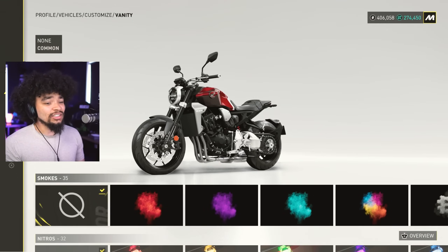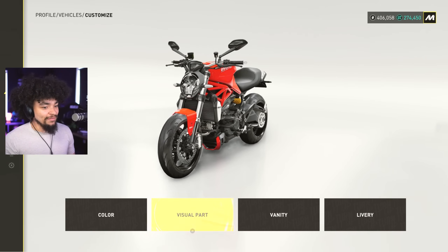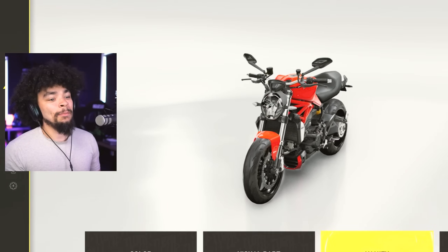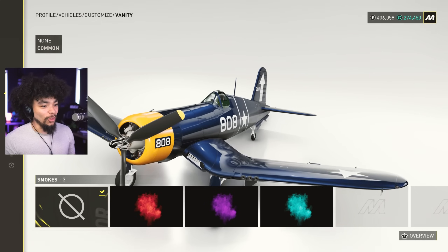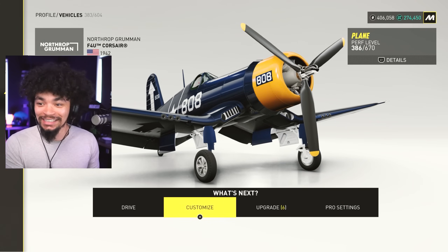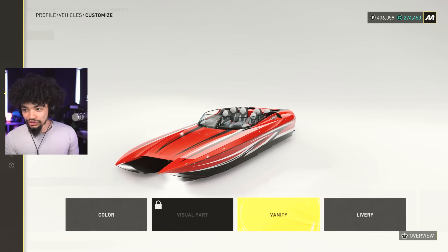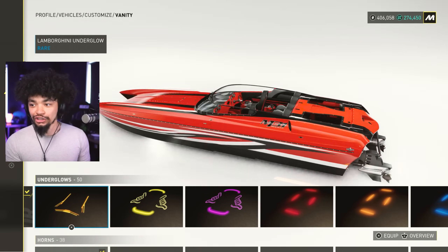Onto the bikes. It looks like we can't actually do any engine sounds via vanity on the bikes. That would have been so cool. I imagine boats and planes are the same, but for the sake of science we are going to check that. On the planes, all we can do is smokes — not even tires. What about the quad bike? Can't do anything. And finally, boats — you can do underglow, but not engine sound. Disappointing.